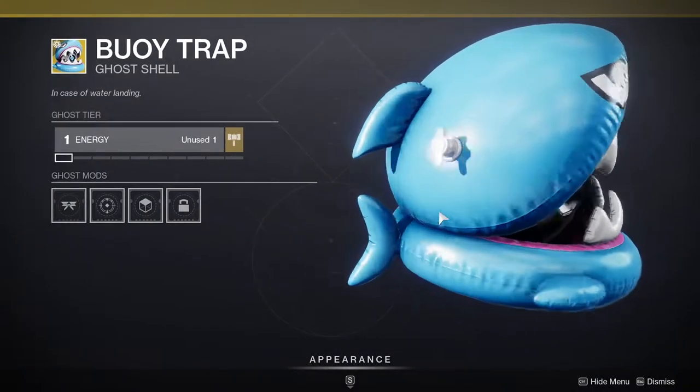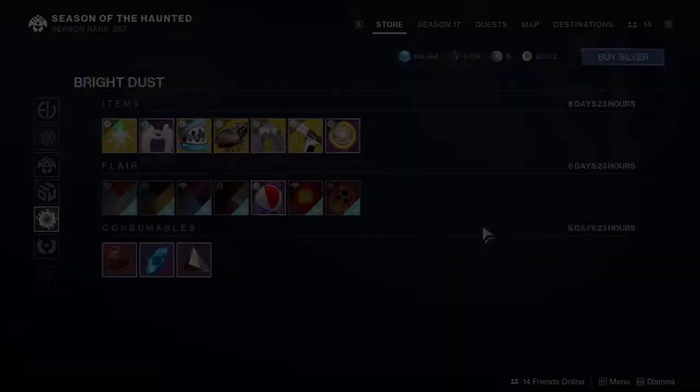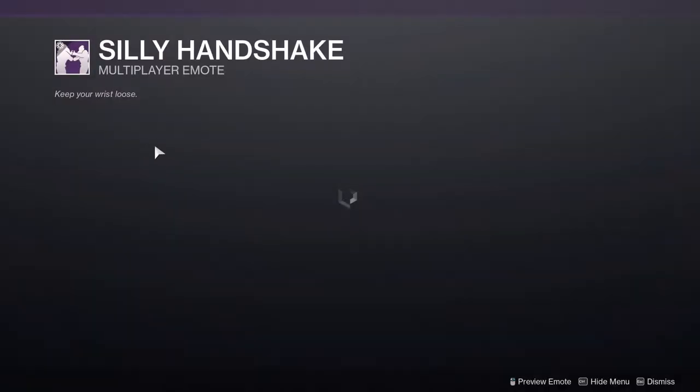That's why I don't pick up ghosts or ships or sparrows or anything like that because I never really see myself using them. Buoy Trap which looks really cool - I'm not picking this up because I'm never gonna use it. And then Silly Handshake, which...